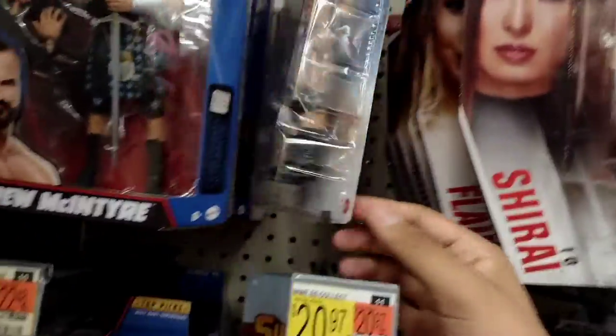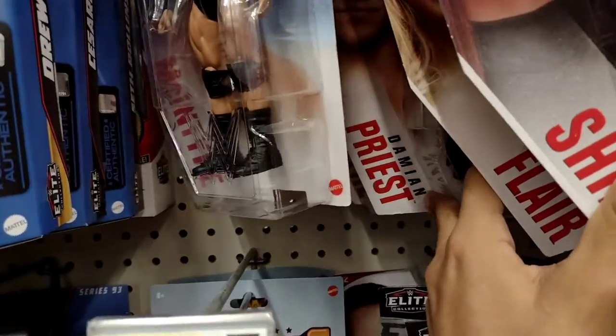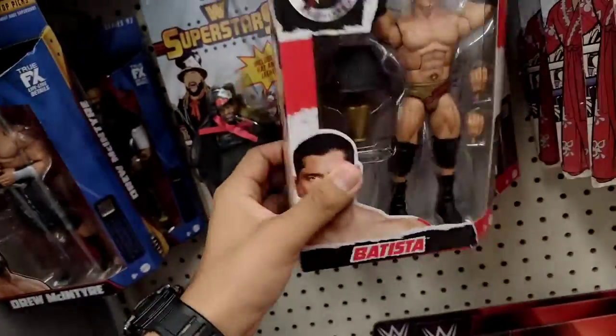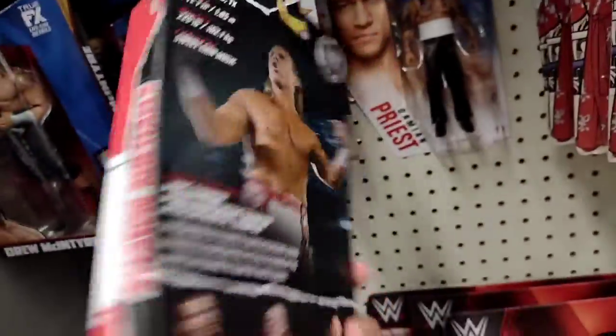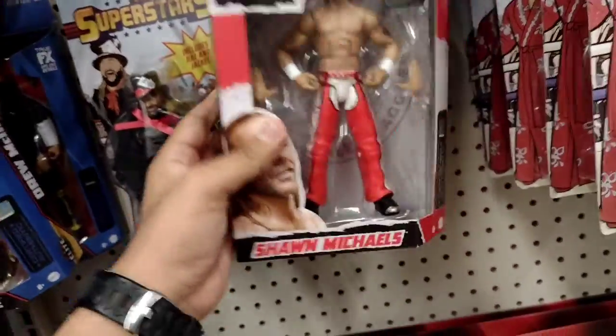Basic Series 122 Drew McIntyre. Got a couple of basics over here — we got Asuka, Rey, Charlotte Flair, Damian Priest, Drew McIntyre, and another Damian Priest. We also have the Ruthless Aggression Elite Batista. We have Shawn Michaels over here — first time seeing these two Ruthless Aggression figures.